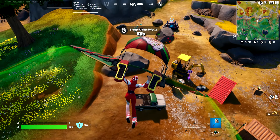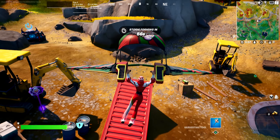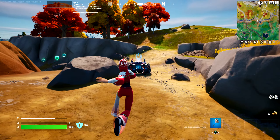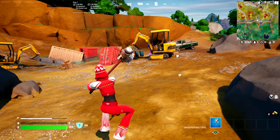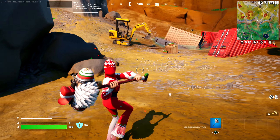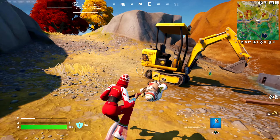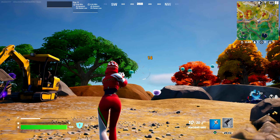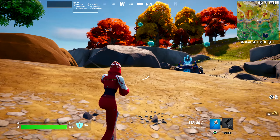Let me know in the comments if you're going to be using the skin or not — I'm curious to know how many of you have her or are planning on using her. Here is her running, jumping, and sliding, typical animation fashion. Here's her swinging a pickaxe. Let's grab the gun and show her shooting. We'll shoot the little jellies because we can, and that's pretty much it.